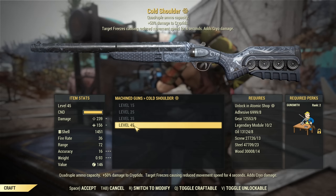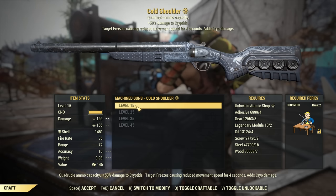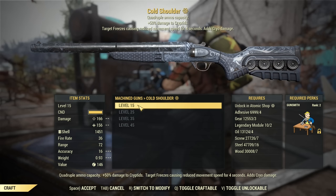The weapon starts at level 15 and maxes out at level 45. As you'll notice, the cryo damage does not change at all — only the base damage is affected by its level. This means if you are a low-level player, this is your best and strongest weapon. If you're level 15, you can craft it — there is no stronger weapon at that level.